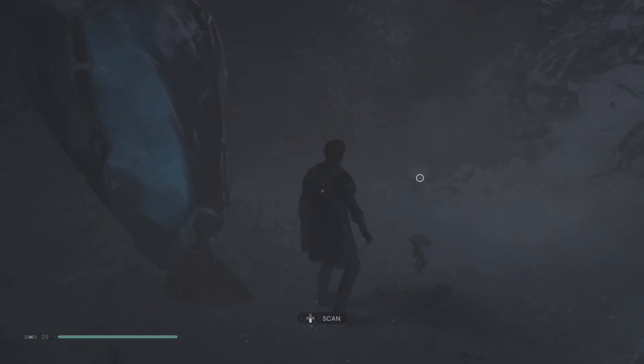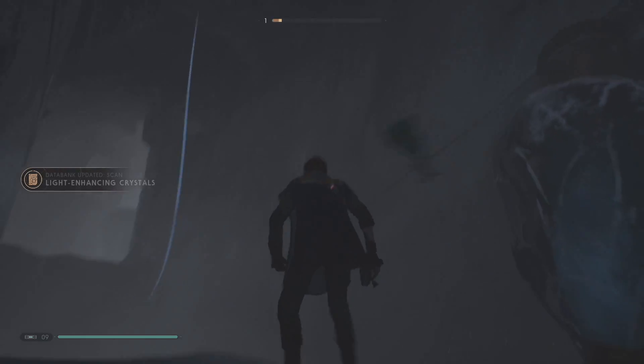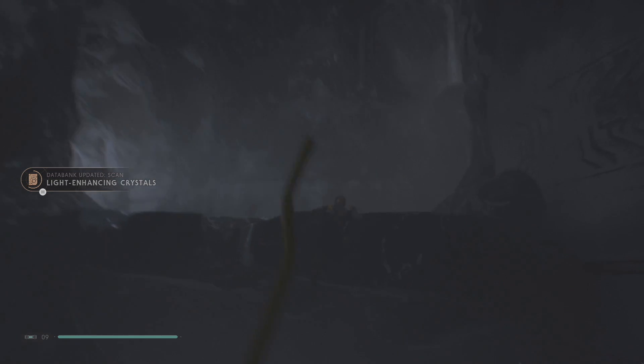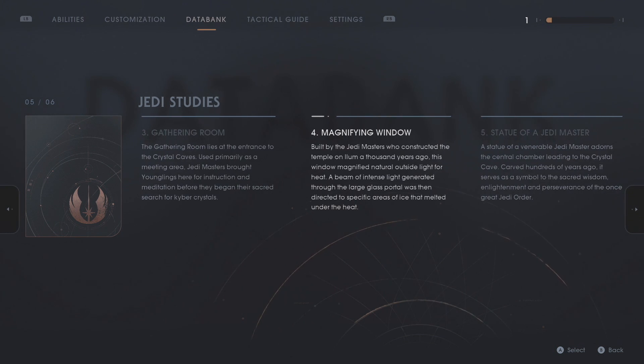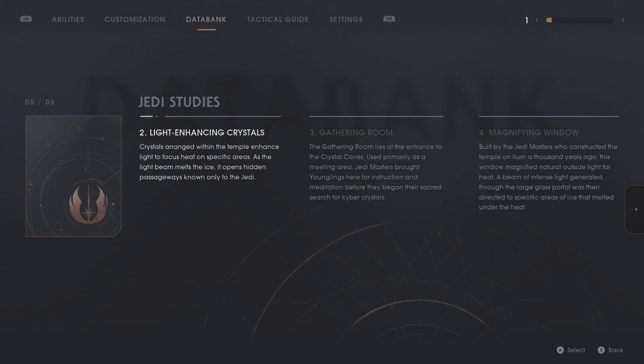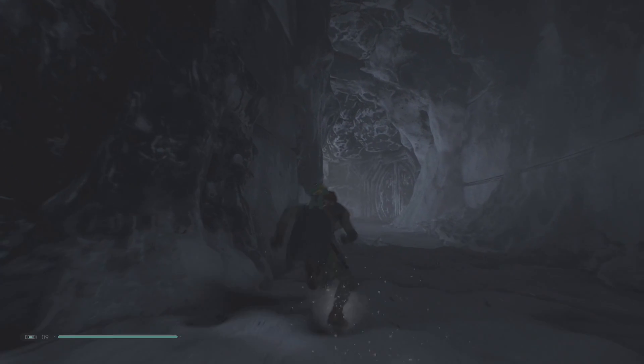What do you want me to scan over here, BD? Light enhancing crystals. I feel like they should have just built heaters. Crystals arranged within the temple enhance the light to focus heat on specific areas. As the light beam melts the ice, it opens hidden passageways known only to the Jedi. I mean, who else walked through here?